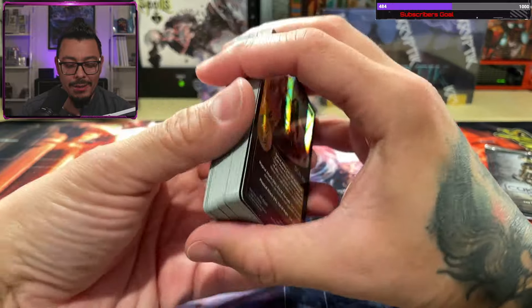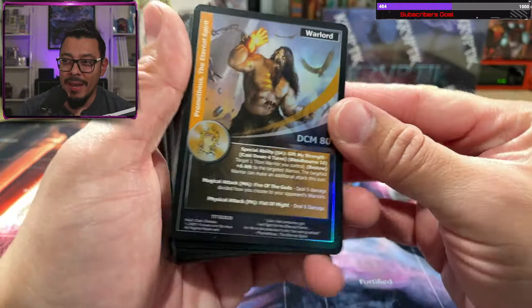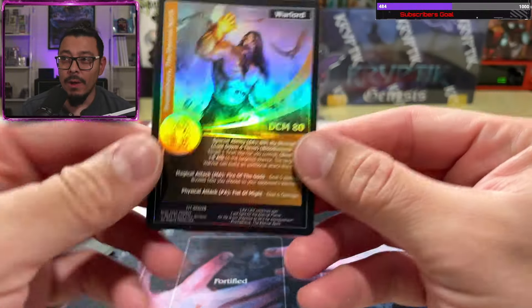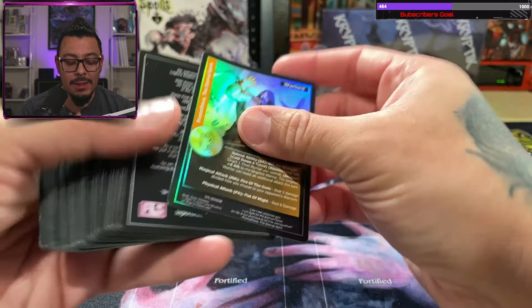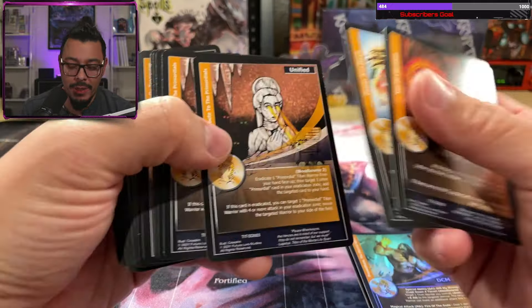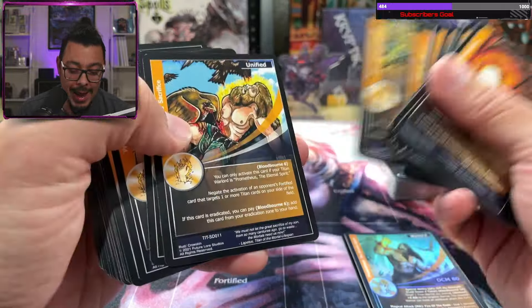One thing I'm liking already is they are standard size — they're not small like Yu-Gi-Oh cards. We have our first Warlord, a foil card, kind of a standard foil going on. The artwork is really nice though. There's a lot of text, which may not be a bad thing — it means more information can be conveyed on the cards. Because once you get the hang of the game, you don't want it to be super simplified, so a lot of text adds to that.